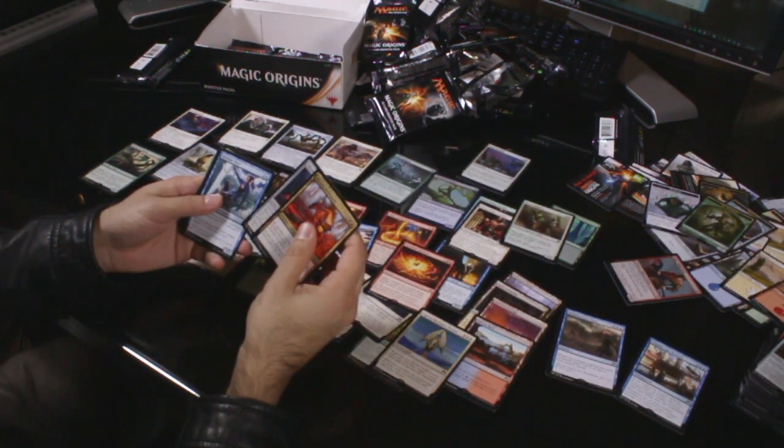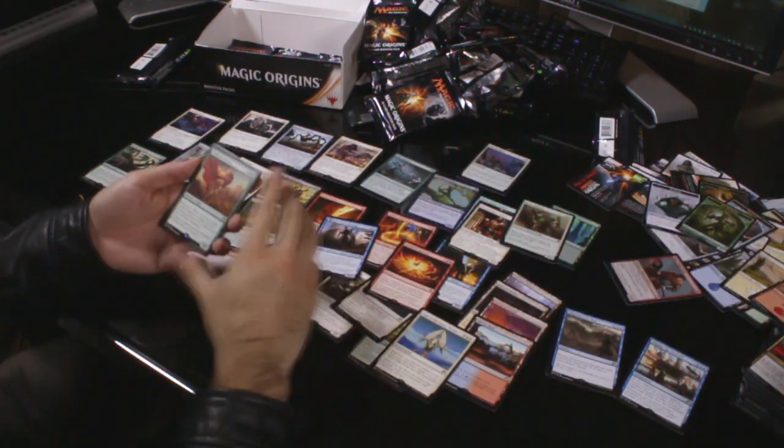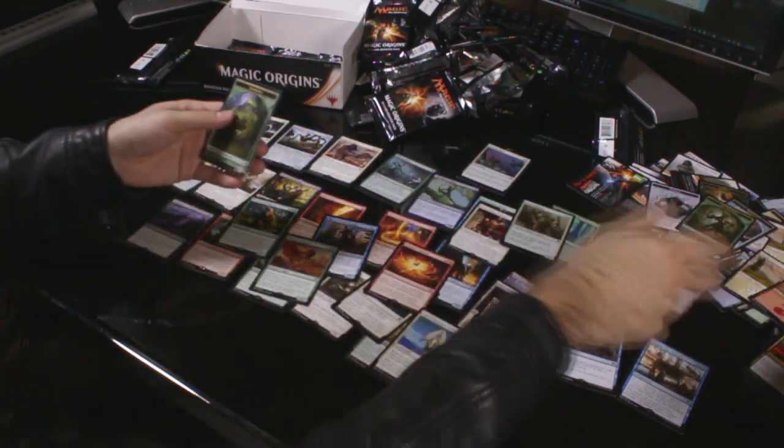Uncommons: Blazing Hellhound, Throwing Knife and Jhessian Thief. Rare: Outland Colossus — three and two green for a 6/6 Renown 6 that can't be blocked by more than one creature. Swamp and an Elemental Token.